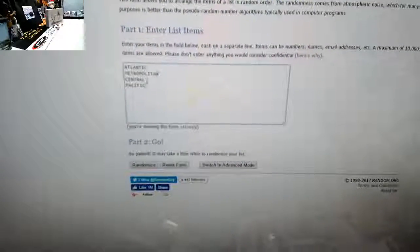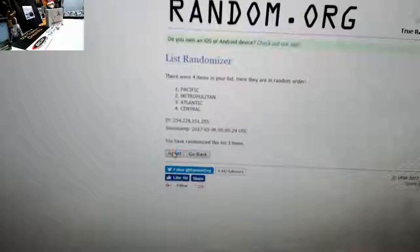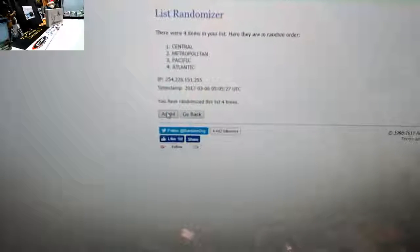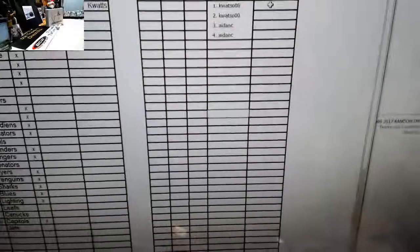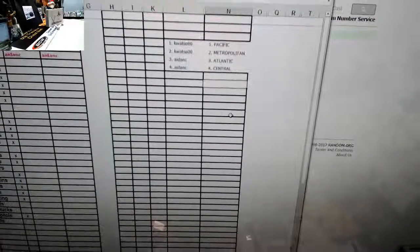Now the divisions. We have the Atlantic, Metro, Central, and Pacific — six times. Good luck — one, two, three, four... that's four. Five... six, and final time, good luck — six. That was six. Pacific on top, Central on the bottom. When I bring it over to the spreadsheet, K-Watts you have the Pacific and the Metro; Harry you have the Atlantic and the Central.